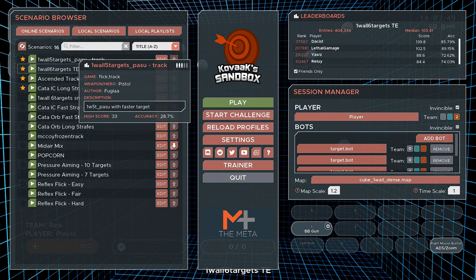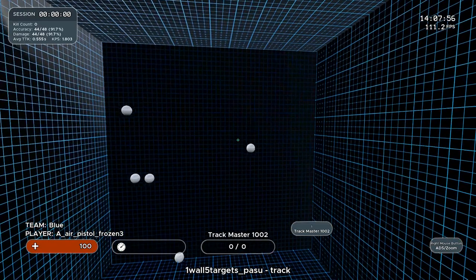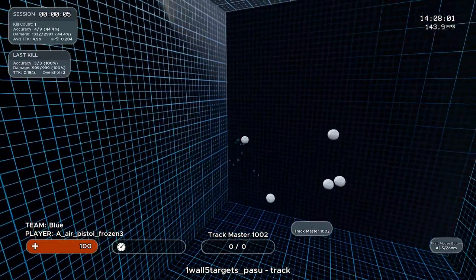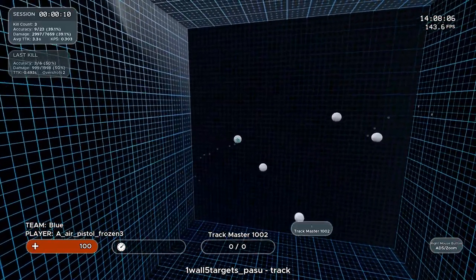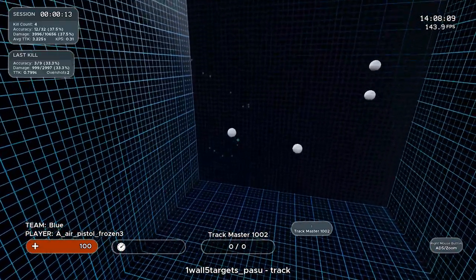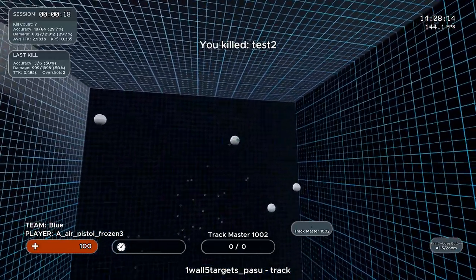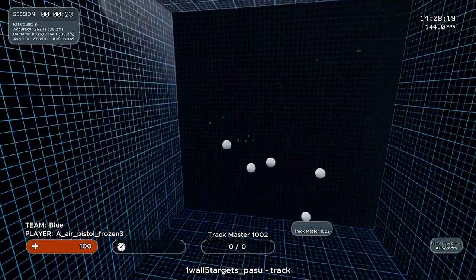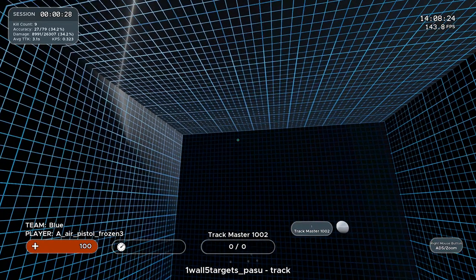The one after that is one floor, five targets, PSU track — which is basically the same as the last one, but they move. So basically the dots don't stand stationary, you have to track them down. You only have to hit them with three bullets, but it does help, because there are going to be points in time where you don't have a full body to aim at. There are going to be points in Siege where you can only see people's heads, and you have to work on tracking when they're fast-peaking you, or they're on a head glitch. So I feel like these are the ones helping me most efficiently.